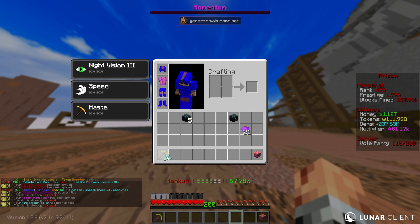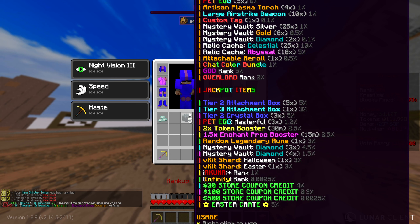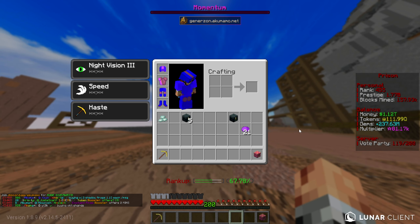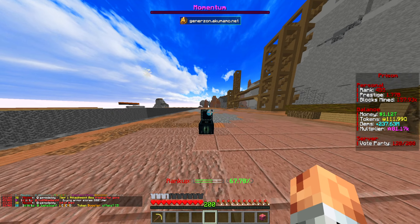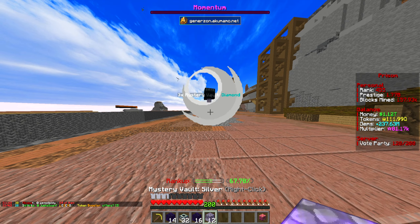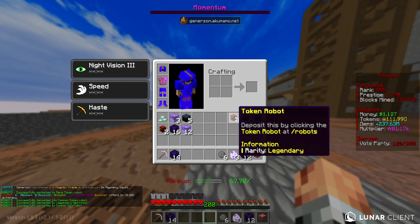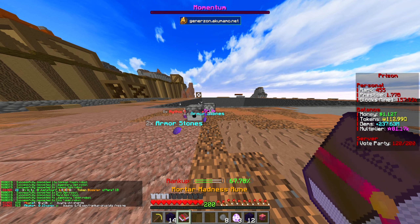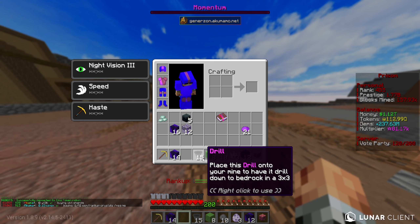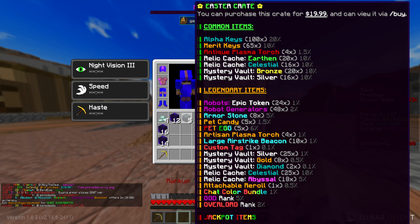Theoretically the Easter crate should be the best crate we've seen this season. Let's look at the rewards — we can get tier three attachment boxes, Easter V kit shards, and more. Let's open up the Angelic one first, which was the previous week's crate. We get three mystery vaults of diamond — honestly that's not bad at all. Out of the diamond mystery vaults we get a Mortar Madness rune of level five, which probably beats any other rune I have right now. Not bad — we'll take that.